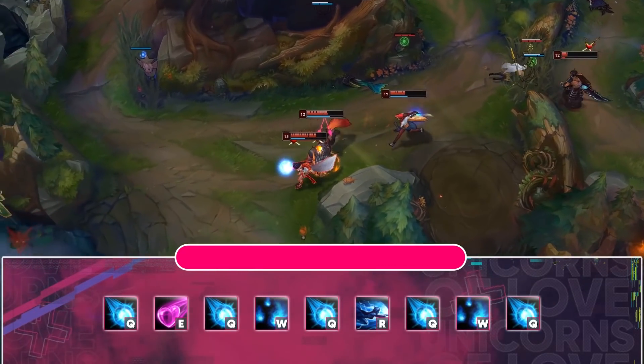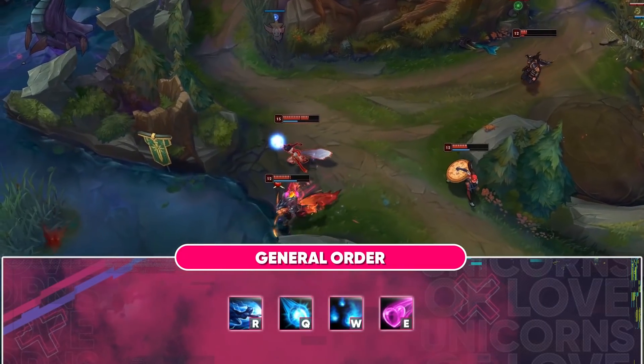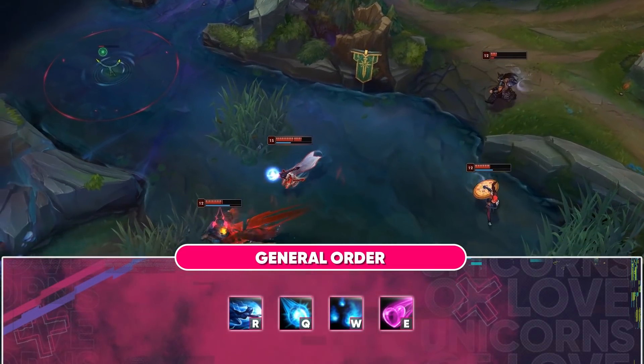The skill order is shown on the screen. Talking about summoner spells, it's better to take Flash and Ignite.